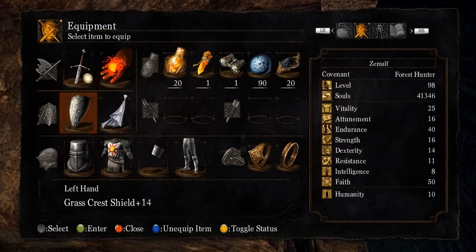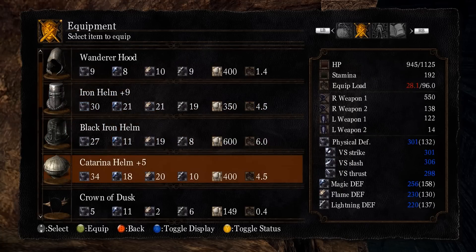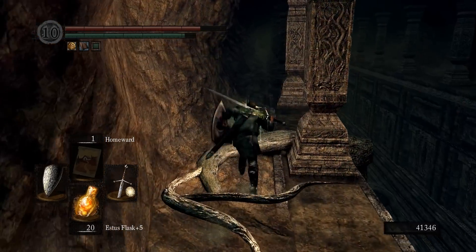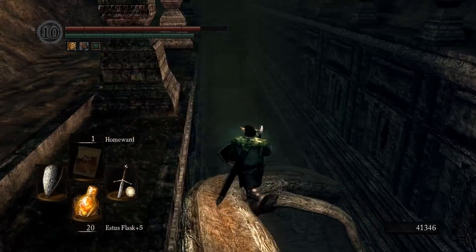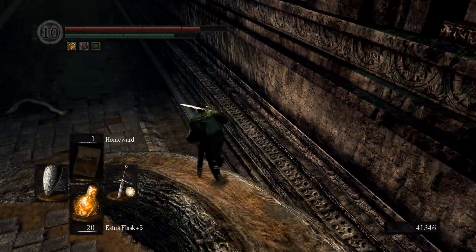Even though you don't need a Gold Serpent Ring, you can still go under 25% load, and I'll also be using the Crown of Dusk to boost my Miracles. I do have 10 humanity at the moment, but you don't need that.